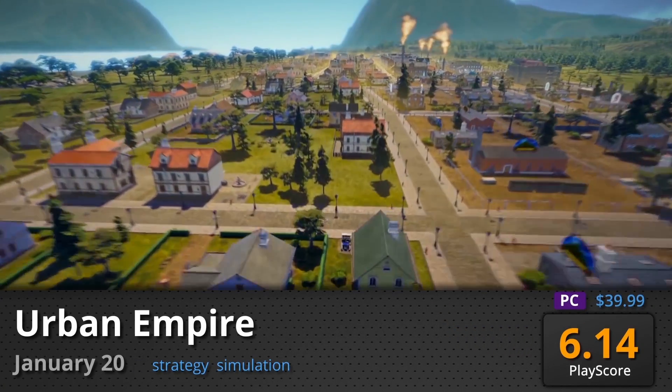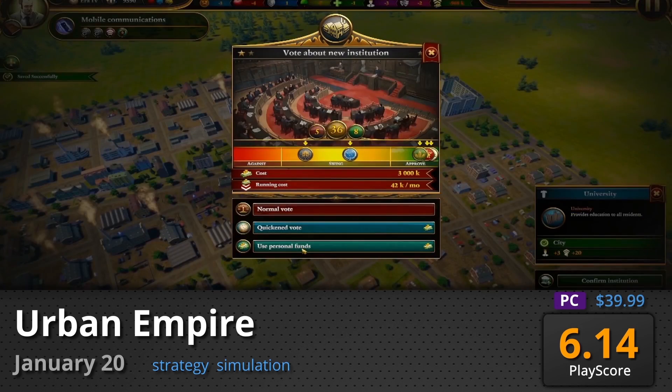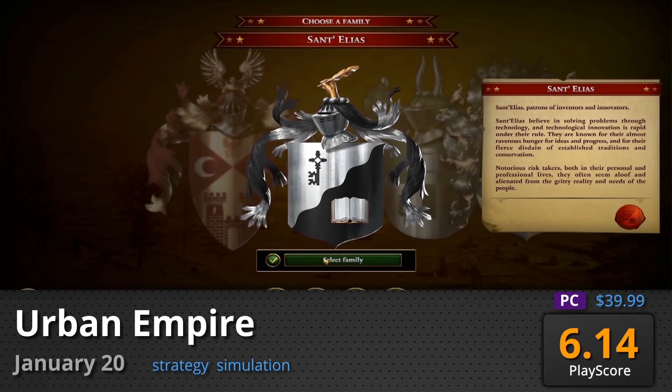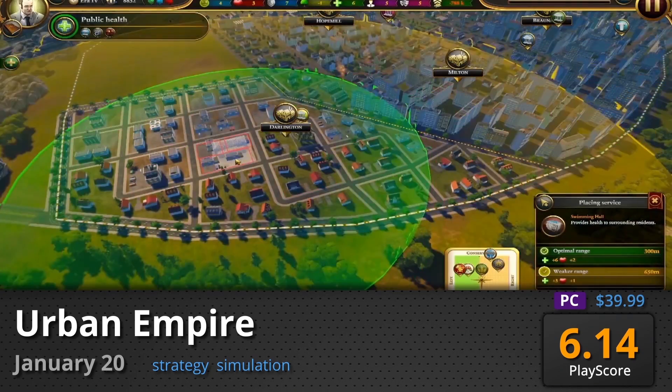Urban Empire: Experience a unique way of playing base building that speaks way too much of our real-life jobs, or not. Scheme political agendas, plan social events, and guide four houses vying for capitalism. Unfortunately, it receives a below-average PlayScore of 6.14.